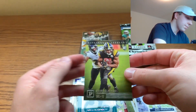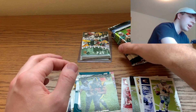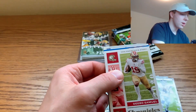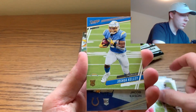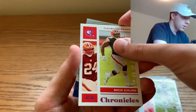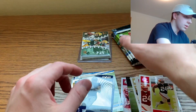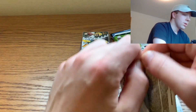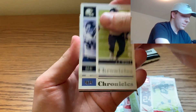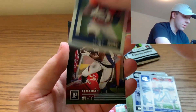Hoping we can get something nice with four packs left. Debo Samuel, Joshua Kelley, Jacob Eason on the back, and Nick Chubb. Then a Jacob Eason clear and Julian Blackmon. Still hunting for Joe Burrow, Justin Herbert, and Jordan Love. We did pull that Jalen Hurts, but we'd like another one or a different variation.